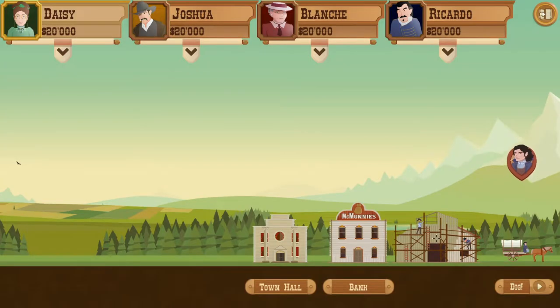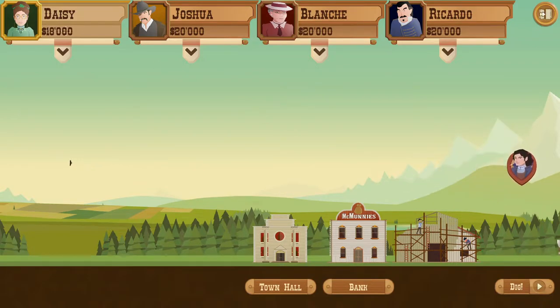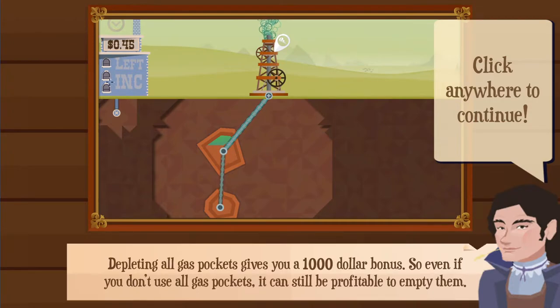McMoneys is where you get a loan — it's a play on words. Then there'll be an upgrade shop, factory, cutting edge technologies — I think there are four or five buildings eventually. To start off we just hit dig. It takes $2,000 to start up, so make sure you have at least that at the end of each level. There's also a tip screen about depleting all gas pockets for a $1,000 bonus.